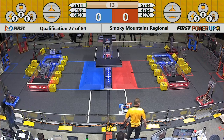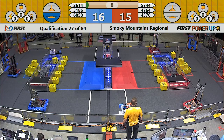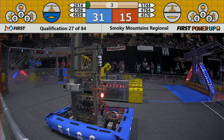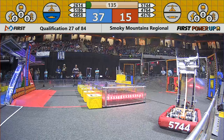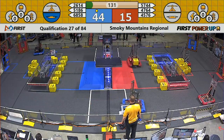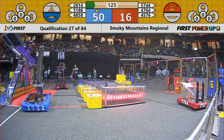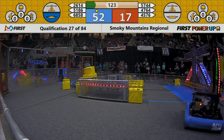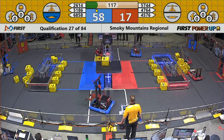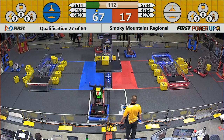Watch the blue side of the field — 26-14 placing one in the blue switch. They go to pick up another power cube, looking for that scale after getting another one in the switch. Blue lines getting a ranking point for themselves, 43 to 15. Team Mars looking to get the first power cube on the scale, two minutes left in play. Red Nation Robotics 45-76 attempts to get a power cube up on the top of that scale.